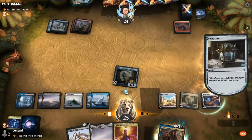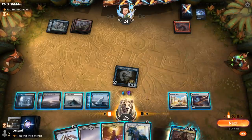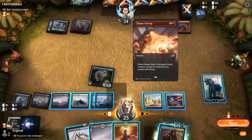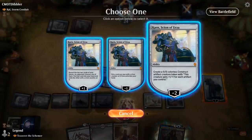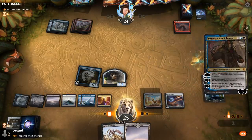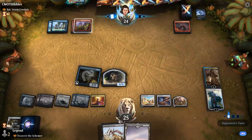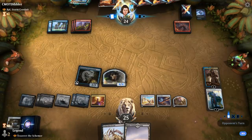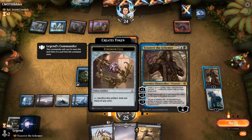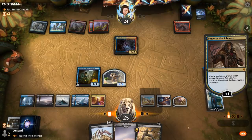We can play both planeswalkers — starting with Karn. I kind of like making the creature here even though it can die to double Flame Sweep, just to put some pressure on the board. Tezzeret's plus seems better than attacking with Faceless Haven. They could wait to Flame Sweep on my turn, but now that they're playing Electromancer they're probably taking a slightly different approach. They could have a response here before my token gets large enough to survive double Flame Sweep.